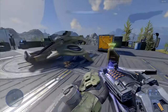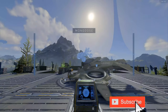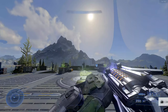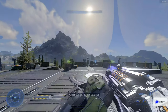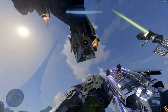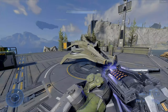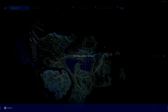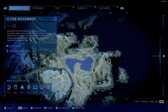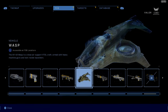You can easily get a Wasp at your forward operating base if you go to this terminal and select it. It will be around 2600 valor to unlock the Wasp. Now this one is a little bit glitched out on my PC, but if I go to my map and tab over to the FOB, I can see the Wasp right here.